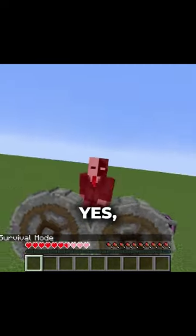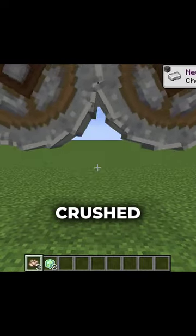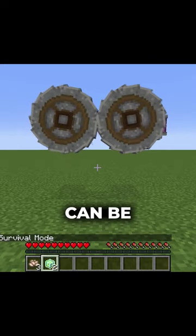These are crushing wheels, and they crush everything. But they're primarily used for crushing raw iron and iron ore. This creates crushed iron ore and nuggets of experience, which can be used to gain XP.